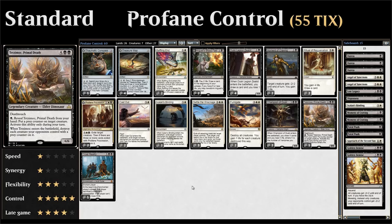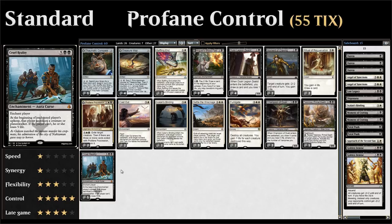Last but not least, we have one copy of Cruel Reality as an additional win condition — a 7-mana enchantment that enchants the opponent. At the beginning of their upkeep, they have to sacrifice a creature or Planeswalker; if they can't, they lose 5 life. That's quickly going to kill the opponent given that we have so many removal spells to get rid of their creatures.